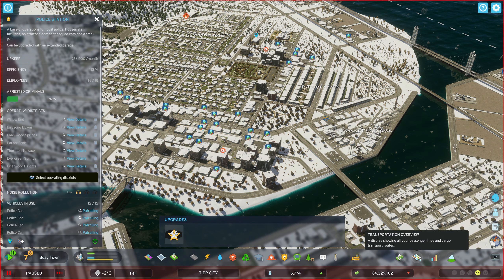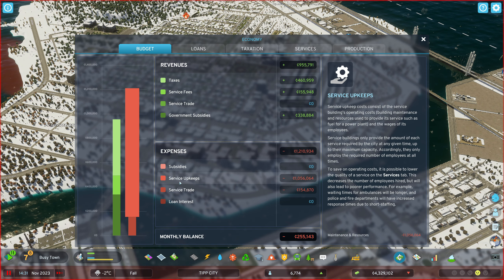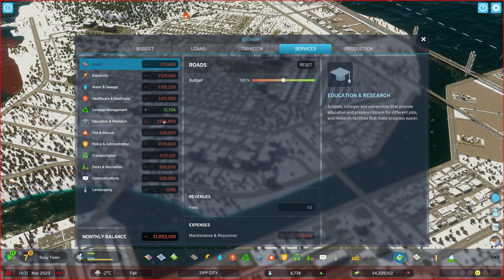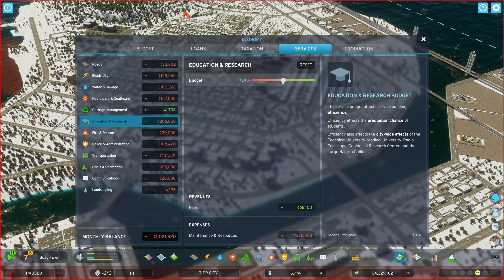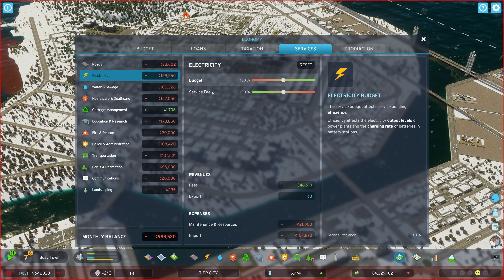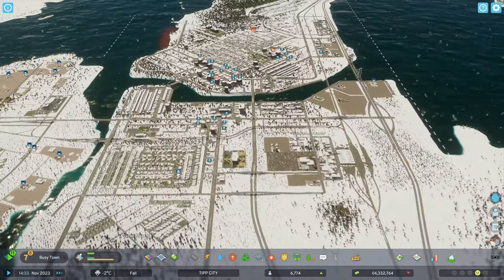Let's go into city services and look at service upkeep - that's the big expense. If we click service upkeeps: education I'm fine with, healthcare is high, fire and rescue is not bad, police is not bad but we could drop the police budget to like 70%. Educational services we could probably drop a little bit. Electricity - I don't know why we're spending so much since we're importing everything. We just need to get this budget down.